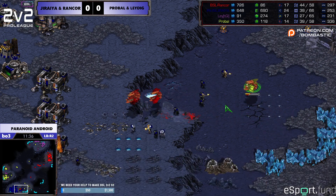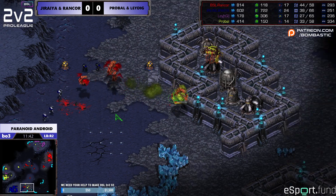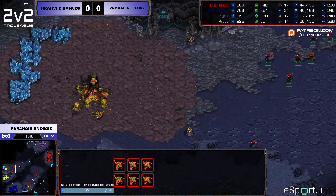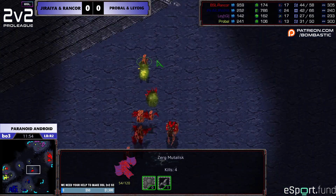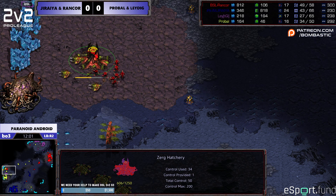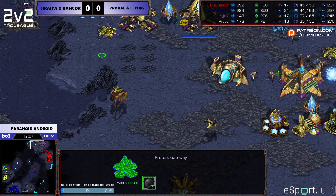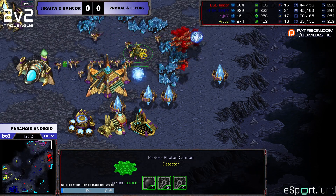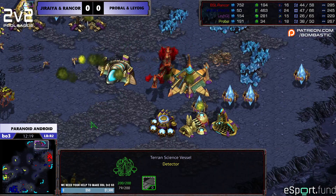I think you have enough Marines now where you could survive on your own. Probably an overstep here from ProBall. Classic BW style — when the Mutas aren't at home, you snipe the Hatchery. He's got more Mutas at this point, so a little bit of an overstep. He could have turned around and went for the drones because everything was to the left. If you're getting chased by an inferior Muta count, there were barely any Marines left in Rancor's space. Or he can just go attack Protoss and snipe, knowing he's got air superiority.